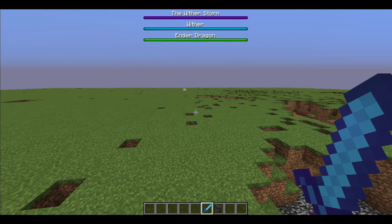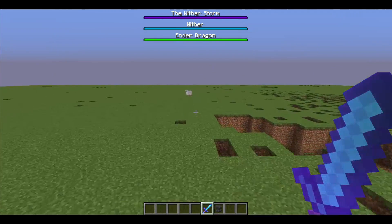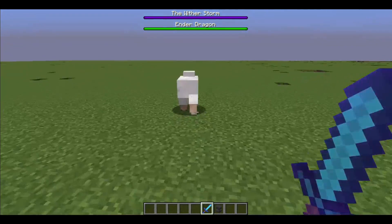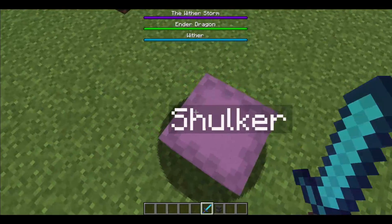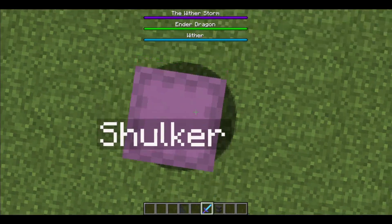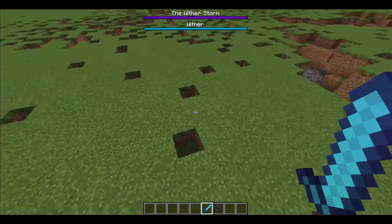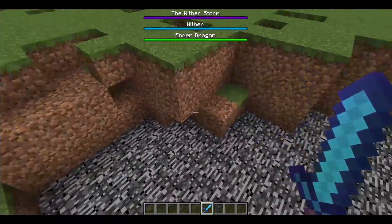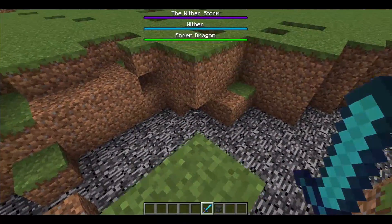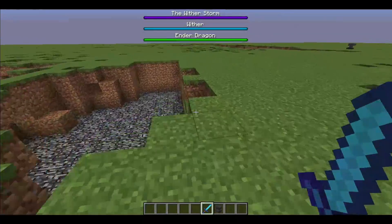Yeah, that kind of crushes. So is the ultimate blade stronger or this one? Any weapon enchanted with the eraser enchantment is stronger. I did the calculations myself — against the wither storm, at minimum it takes three hits to kill it.